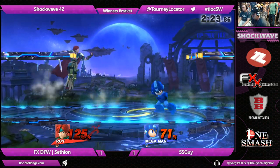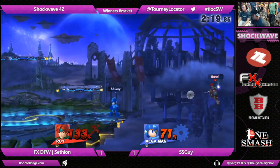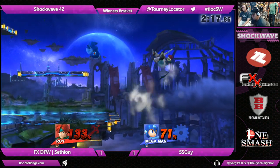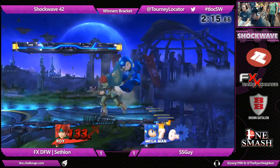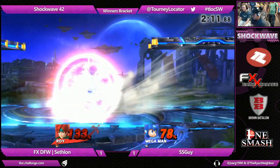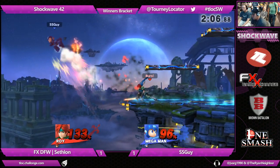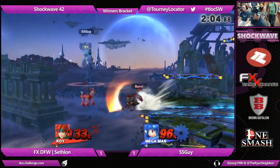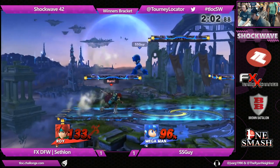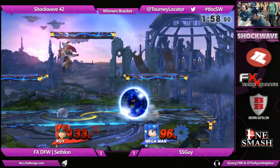Roy's rage is equivalent to the Indian dad when you just got a B on your report card — it's over, game over. Getting back to the match, Cephalon has actually made this really close. Both players at kill percent. He noticed he was being a little bit too aggressive so he started to be a little bit more patient — spacing his moves more instead of just throwing something out.